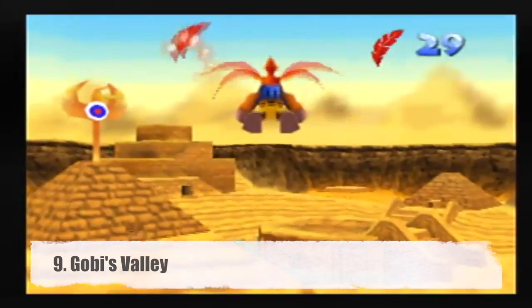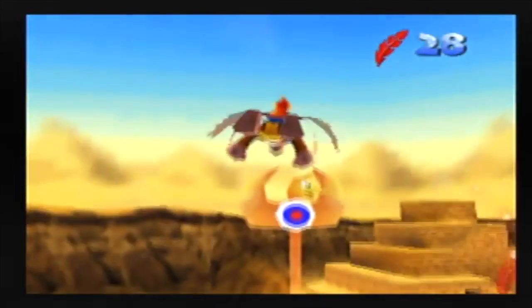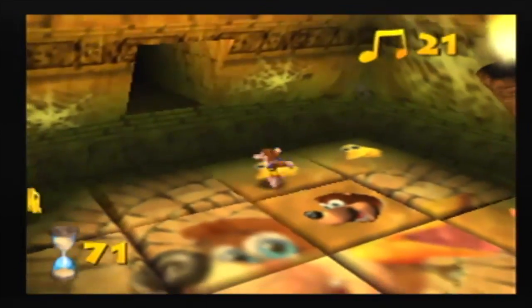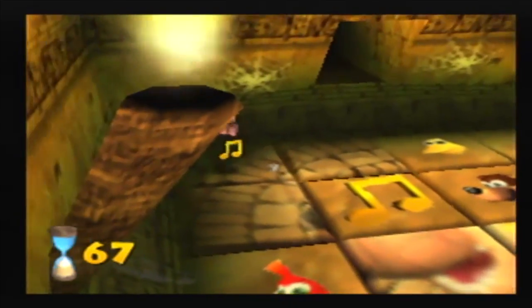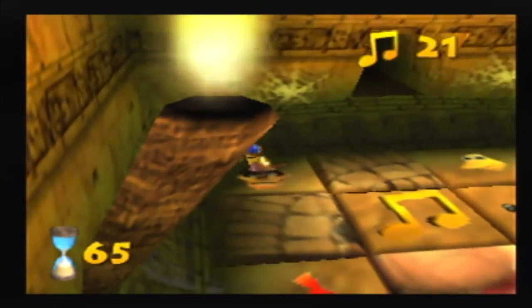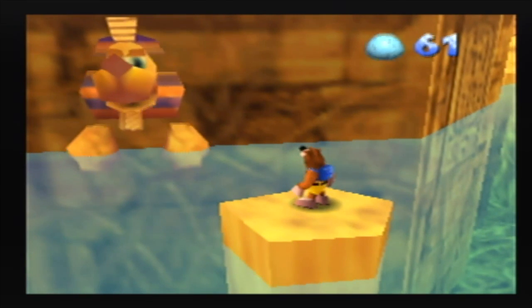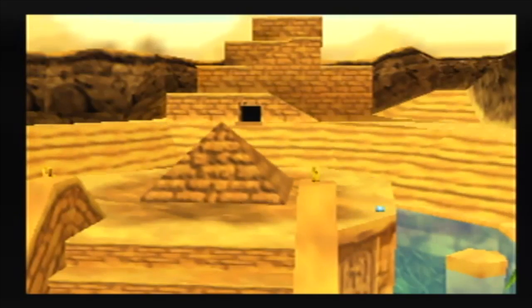Number 9, Gobi's Valley. As tricky and dangerous as a booby-trapped ancient tomb in the middle of a desert, Gobi's Valley is a level of mystery and challenge. With its many tests of speed, careful yet quick thinking, and clue following, this level does make you feel like an explorer conquering a series of tests put in place by ancient pharaohs. Solving certain challenges also changes the placement and layout of some parts of the level, thus prompting further exploration.